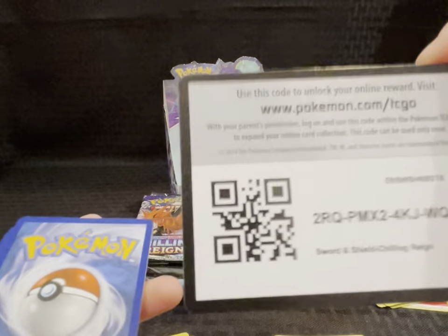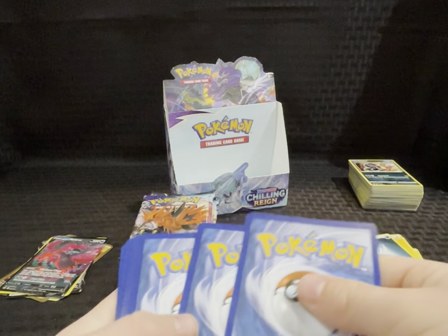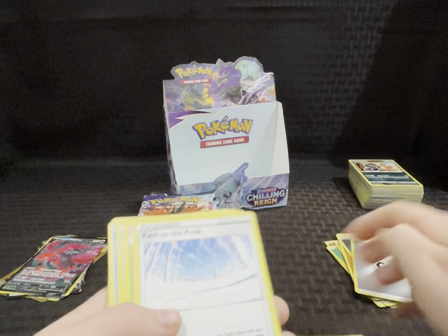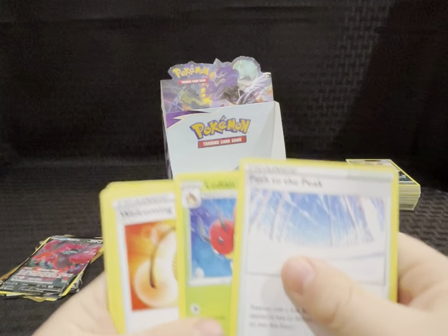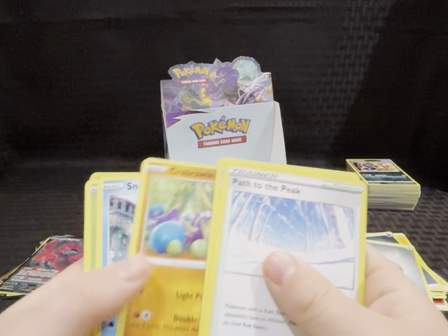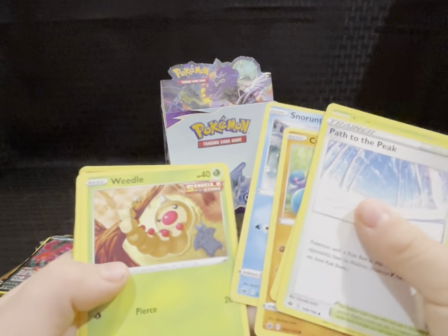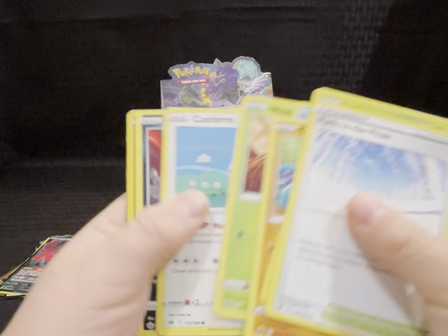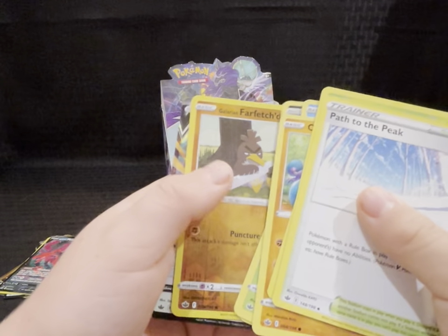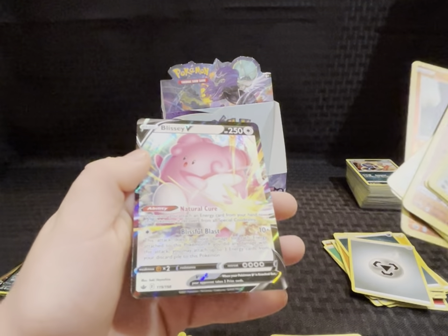Second half now. Pack one — energy, Path to Peak, Welcome to Lantern, Crabbler, Sore Knight, Weedle, Castform, Qwilfish, Glarian Farfetch'd, reverse holo, and a Blissey V. Something!